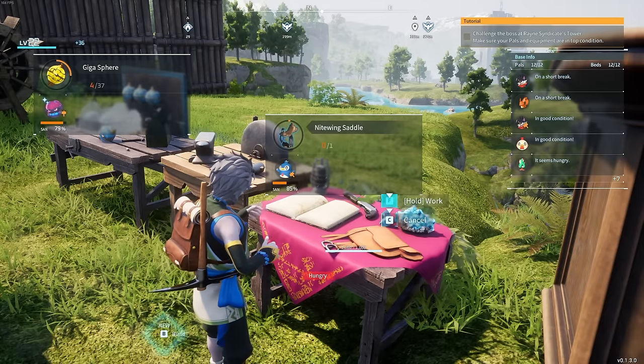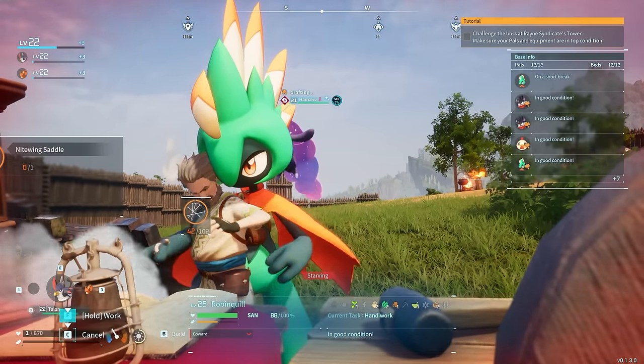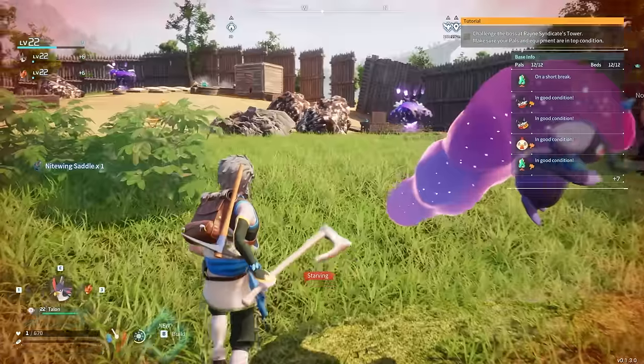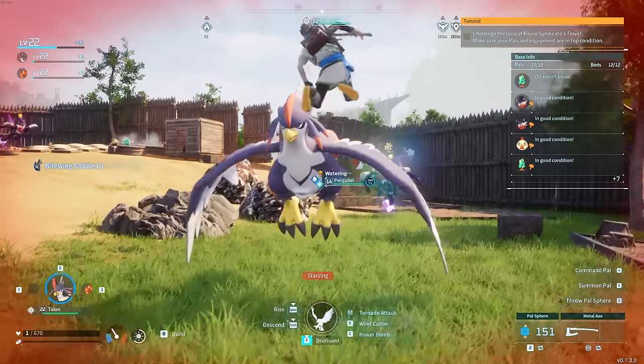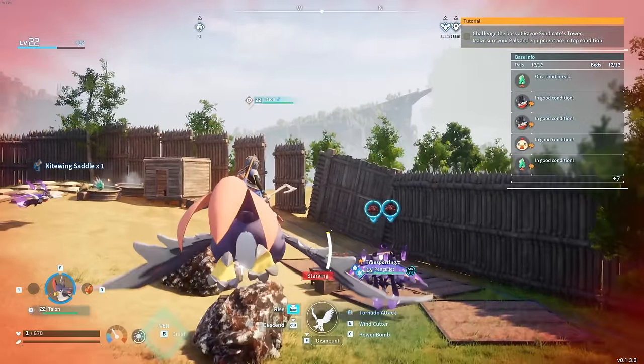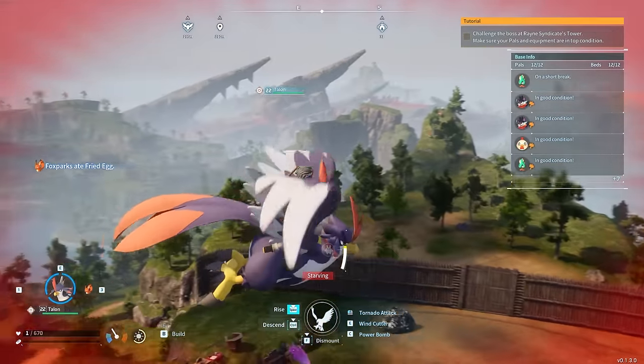Just let me knock this out real fast. Hey, this is like that one movie with the ghost and the pottery. You know what I'm talking about, right? Now with that saddle complete, look at this. If we hold F, Talon becomes a rideable steed for us to adventure around the world with.